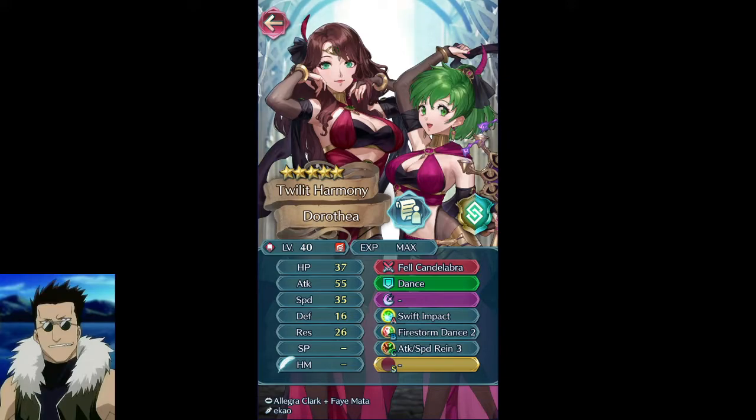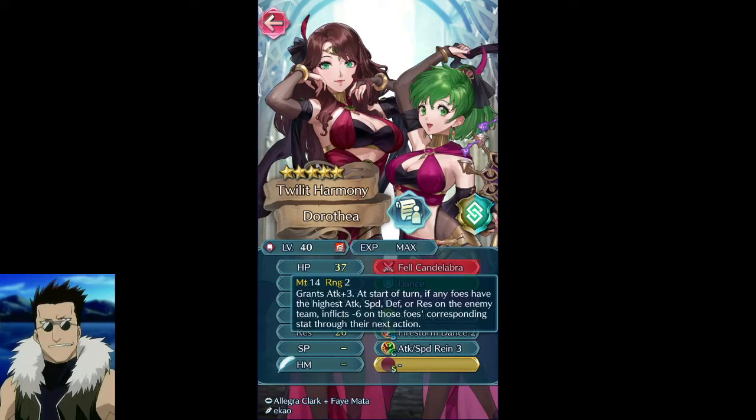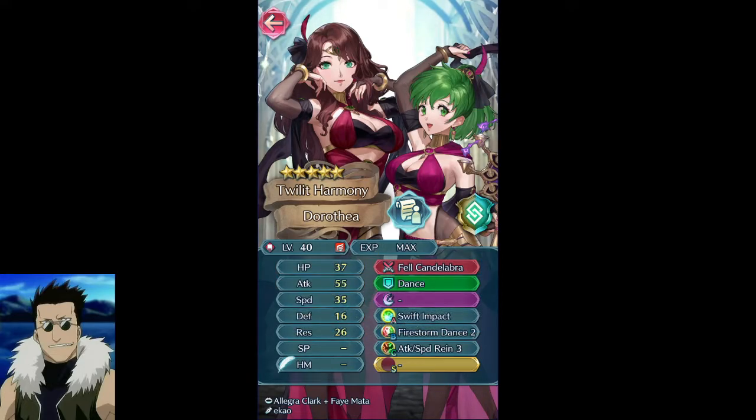She kind of serves a similar purpose — you can have her sitting there debuffing a bunch of people and making it hard to play around. Not only do you have the four-stat debuff spread, but you could combine it with chills. Though if you run chill speed, it's going to hit the same unit she's hitting, so she basically has an omni-chill. Combining that with the Bright Shrine and Dark Shrine makes it difficult because someone might have the highest attack but high enough speed that their combined stats are higher and they get hit by the shrine effect.